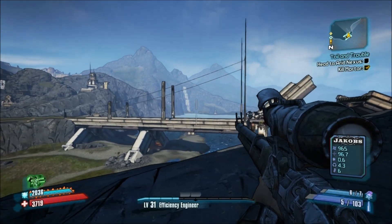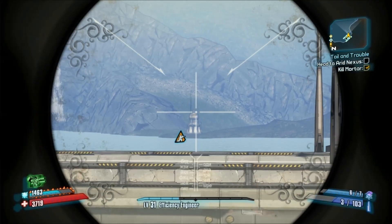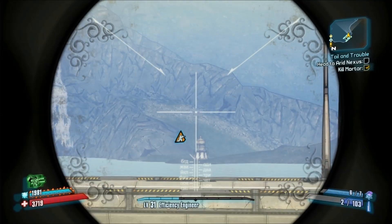Kneel down when you're sniping this long distance, it really helps steady your aim. And again, don't use a Hyperion gun — they sway about the first few shots way too much. There we go, I got it eventually.